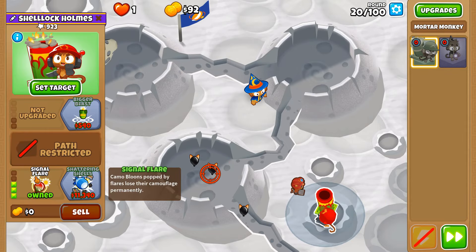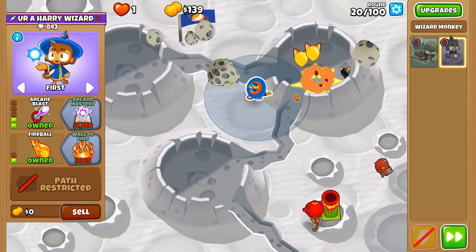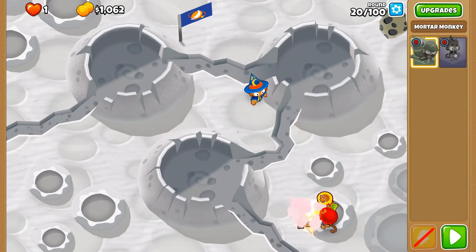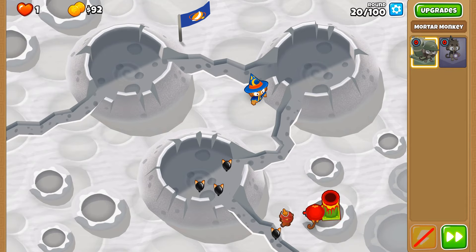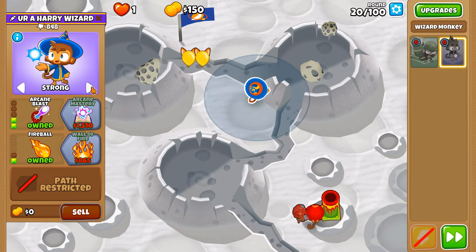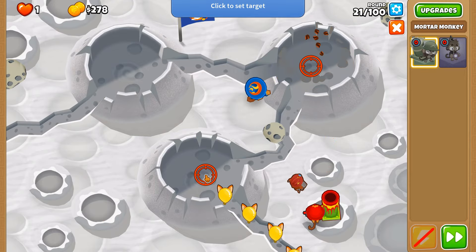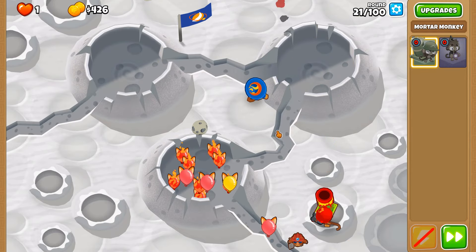Sorry for the cough there. Shattering Shells now online, but the only thing we've got to be wary of — I'll put the mortar over here just because of our beloved... Put the wizards on strong, hopefully they'll be able to deal with the black ones so that my mortar can actually do something. Round 21!